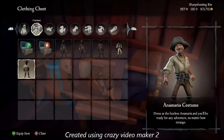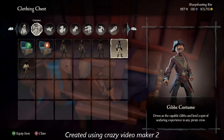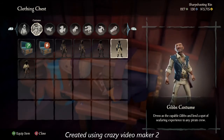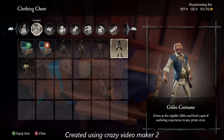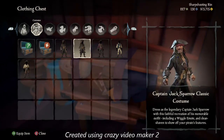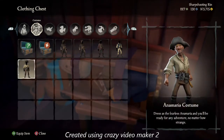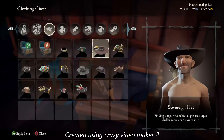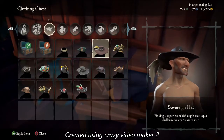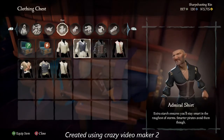There is a second option that does include actual money, and that is to buy the costumes from the store — you can get the actual Gibbs costume, though facial hair is not included. Just like the Jack Sparrow bundle, you have the Scrum costume, the Anna Maria, Jack Sparrow with facial hair, Jack Sparrow without facial hair, Scrum, and Mr. Gibbs — all in one bundle.